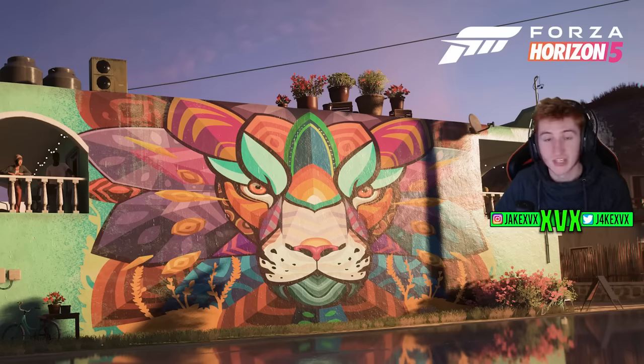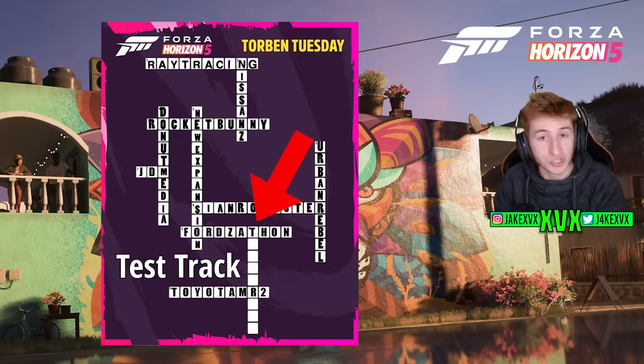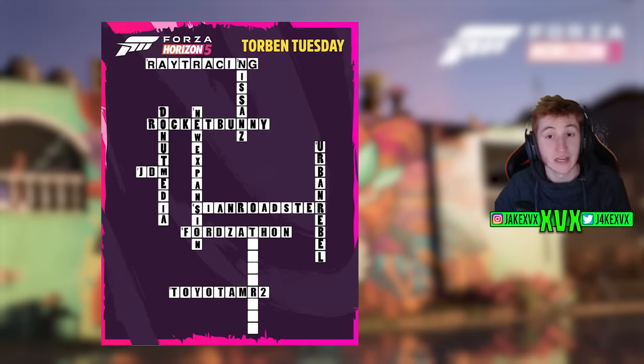That just leaves us with ten down. The whole crossword is complete apart from ten down. There's a possibility that ten down just says "test track" — this has been previously mentioned — but I don't see why the final piece to the puzzle, ten down, is going to be test track, which is an update that's four months old in the Donut Media Part 1. Unless Donut Media Part 2 is coming quite soon, maybe that makes sense. I personally don't think it is though. I think ten down is going to be very significant and important. Let's see if we can find that within the lion image.